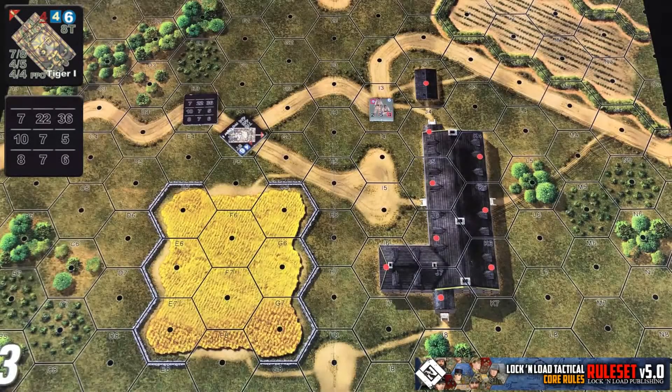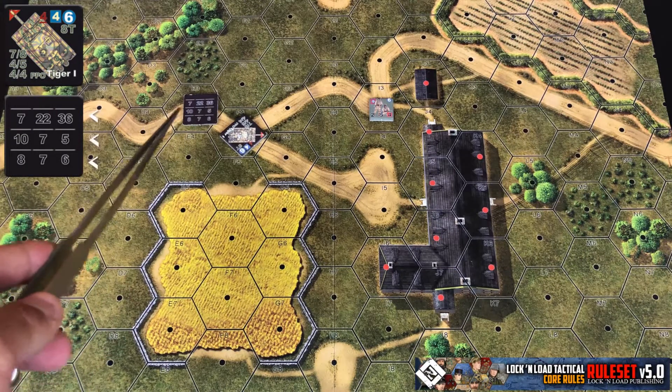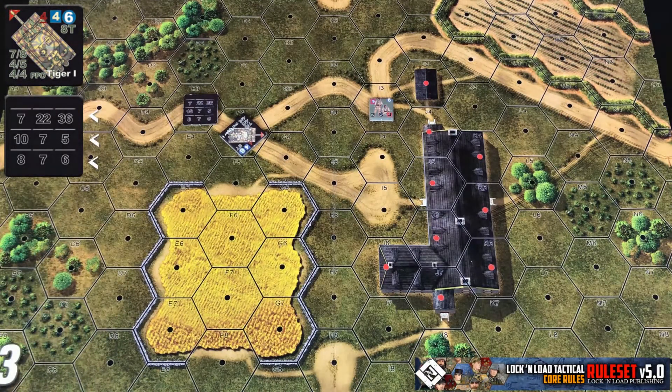On your ordnance table, your top row of numbers is your range. Your middle row of numbers is the number you need to roll on a 2D6 or under to hit the target. And the bottom row of numbers is your penetration value for when firing at an armored vehicle.